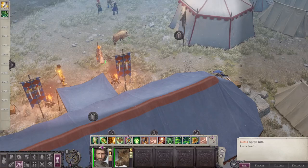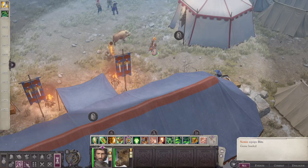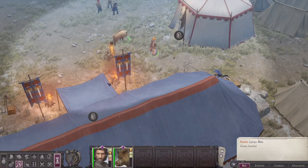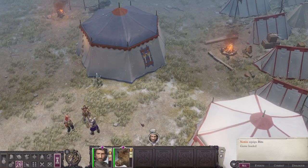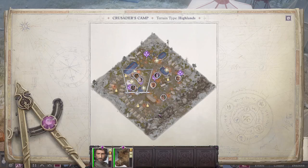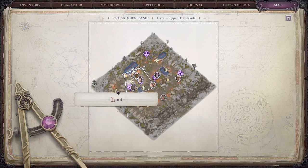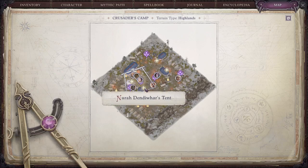Hello and welcome back. It's me, Odo, and we are back in a campaign of Pathfinder: Wrath of the Righteous. We are in the crusaders' camp, and I think I'm more or less through with the map of the camp. I wasn't in any of these rooms — the field medic, commander's tent, your bait's tent, Nurad, Endivar's tent, whatever.